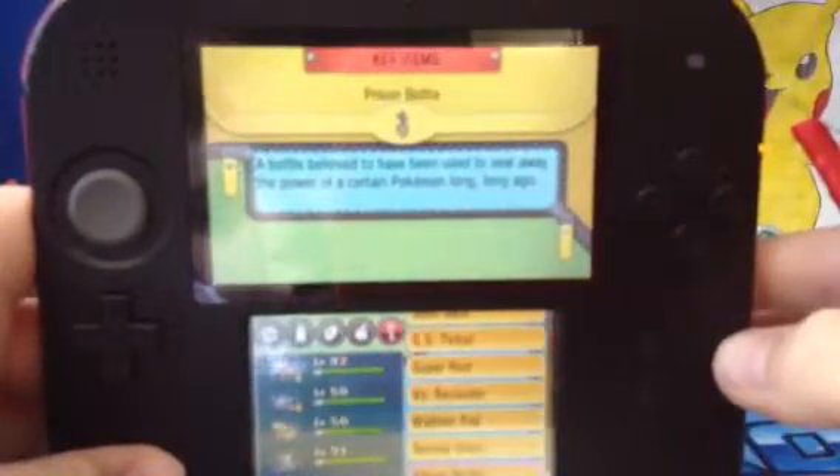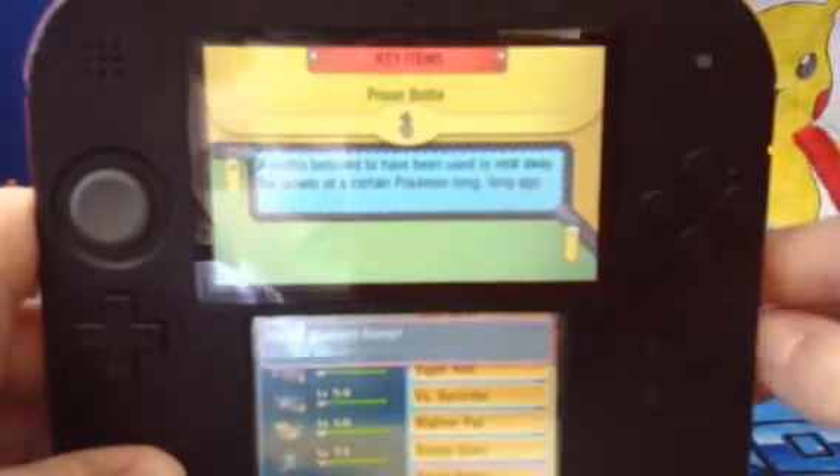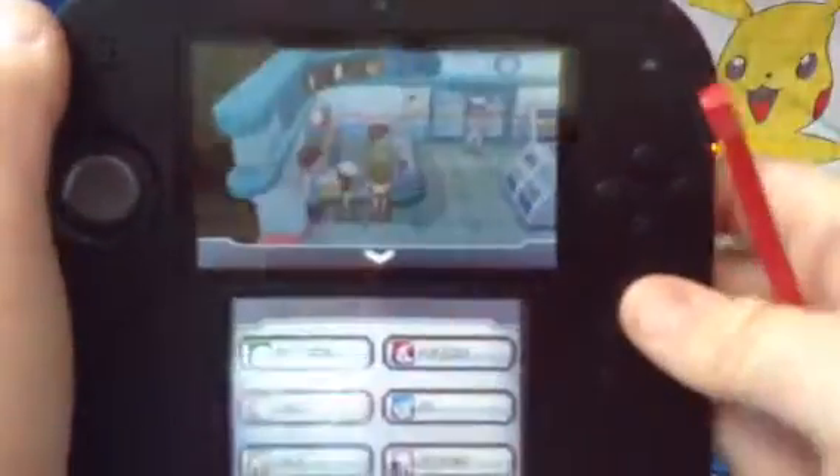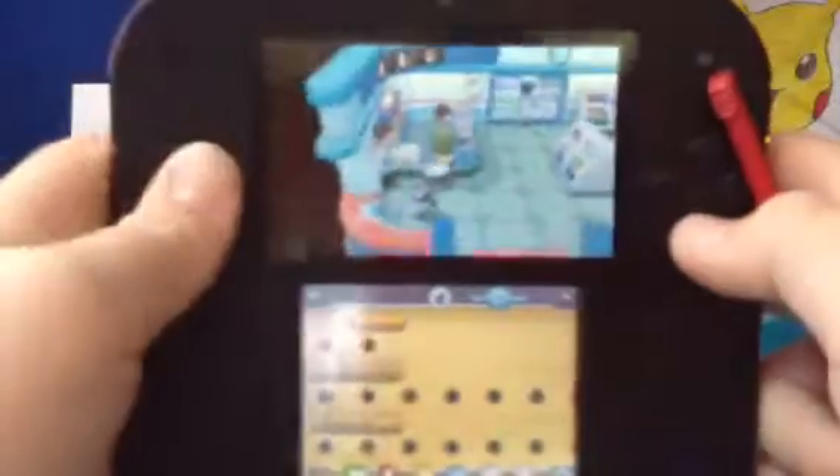And Hoopa becomes Hoopa Unbound. I'm going to show you Hoopa in battle. So I'm just going to go outside and get on my bike to battle a random Pokémon.